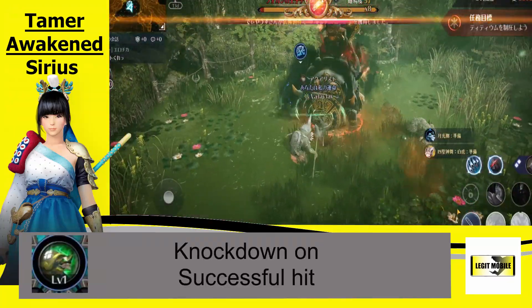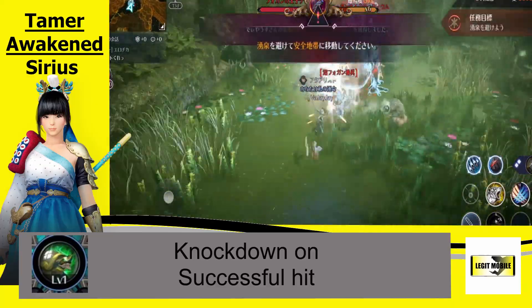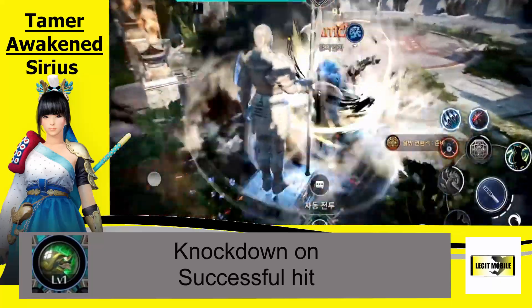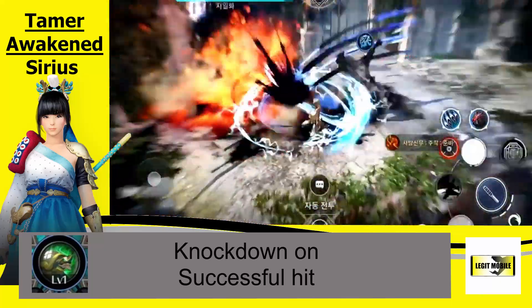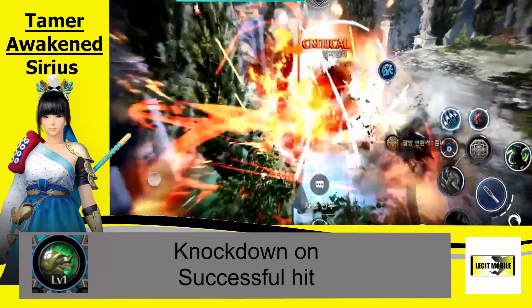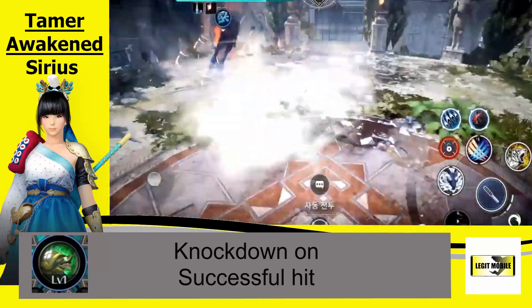The next skill — the turtle-looking one — applies a knockdown on successful hit. This skill comes with one charge on a 5-second cooldown time and it does a little under 1,200% total damage. It applies that knockdown on successful hit.